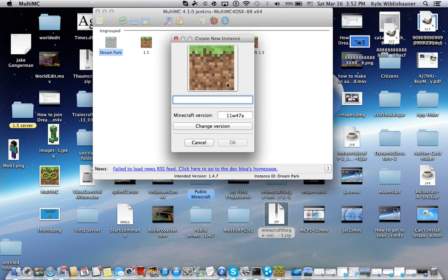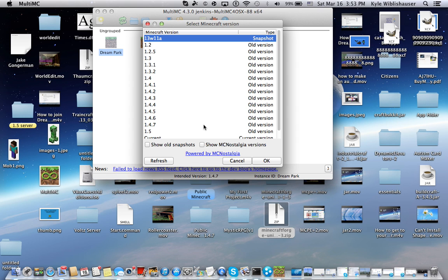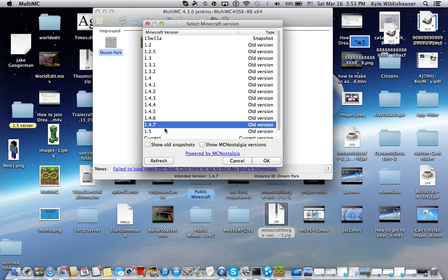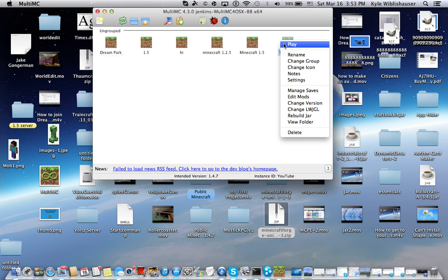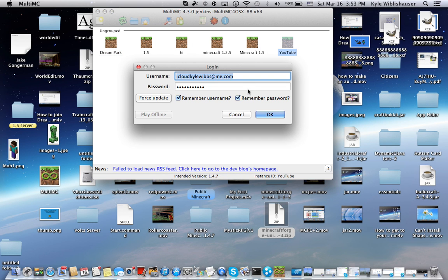Call it anything you want — like I would call it YouTube. Then you are going to have to hit Change Version. What we want to do is go back to Minecraft 1.4.7, then hit OK, and then hit OK again. Now to make sure it is on Minecraft 1.4.7, let's verify.